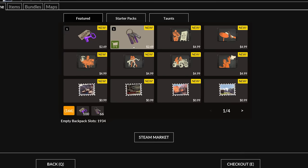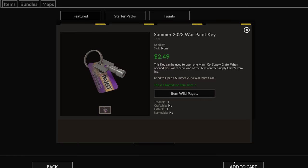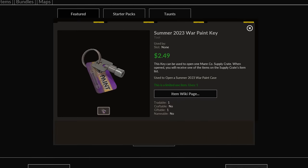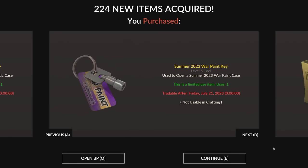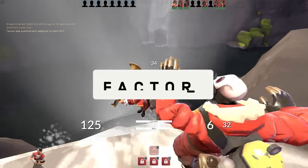Now, I typically don't open crates in videos because it's expensive, and it doesn't really make much sense for anybody to dump a bunch of money into what is essentially a virtual slot machine where the reward is a shot at some extra particles on your hat — unless you have some truly disposable income. So, in order to pull this off, I decided to get some official funding behind it. This video is sponsored by Factor 75.